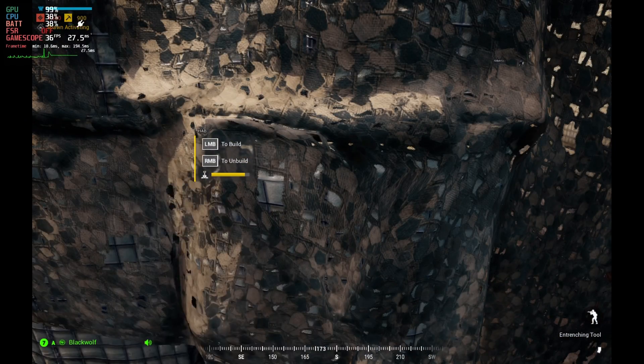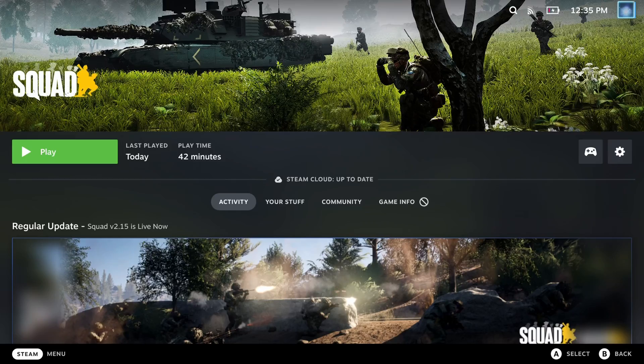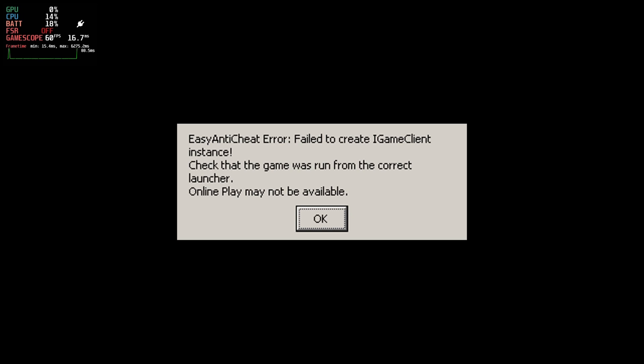So how do we get Squad working on Steam Deck? Because if you do try and start it up by default, as it is unsupported, you will get an Easy Anti-Cheat error — online play may not be available. It certainly is not; it will just lock up when you try and join a multiplayer server.